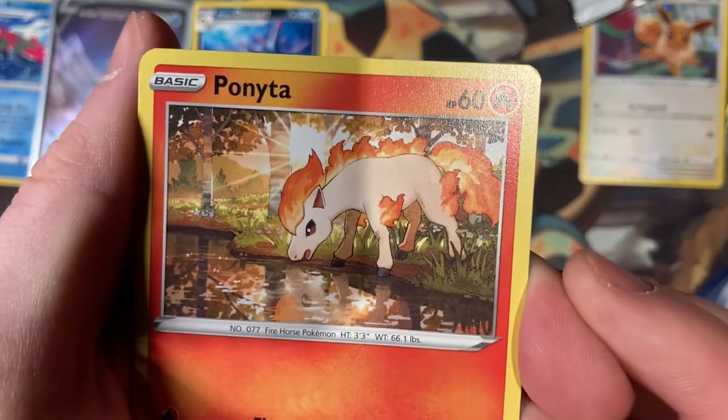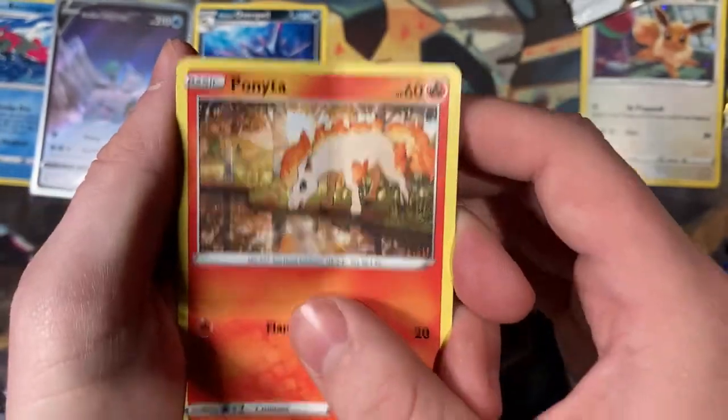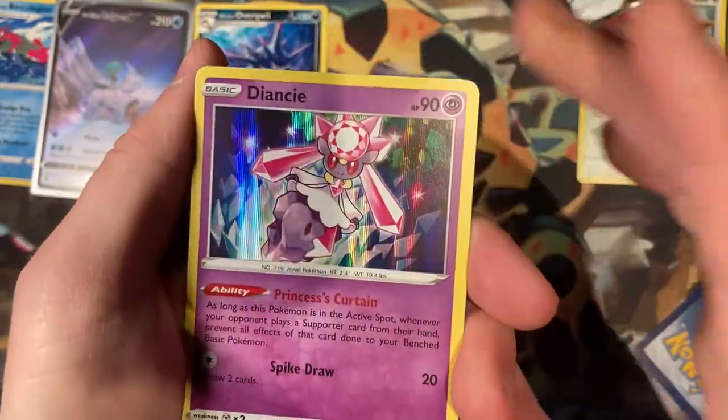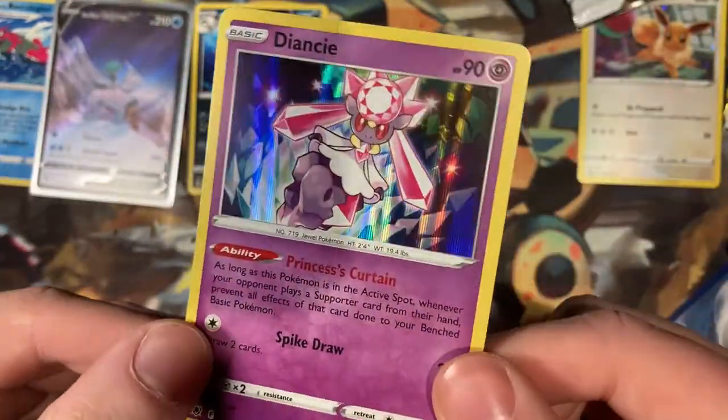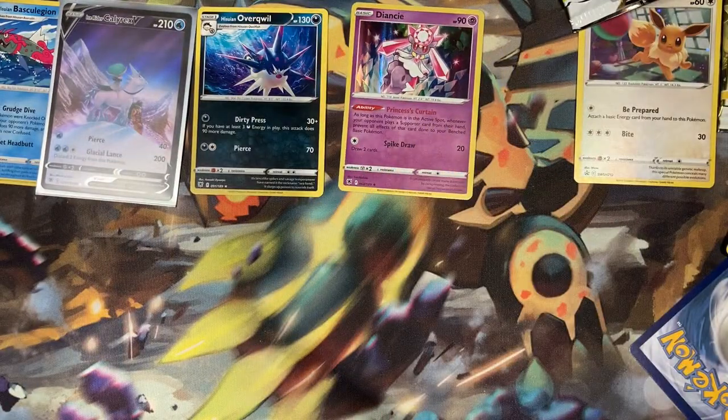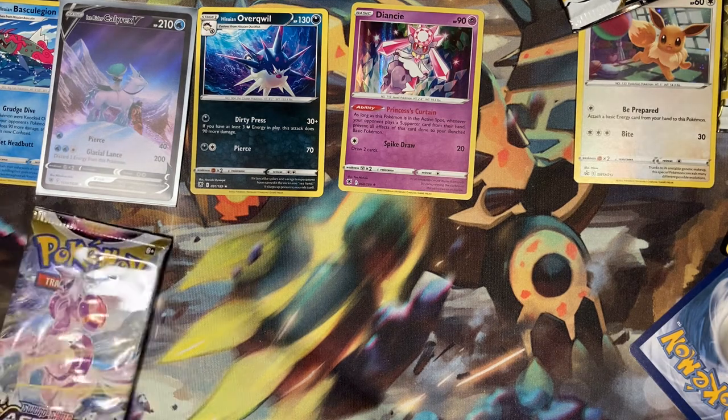Oh, that is beautiful. The reverse slot is my boy Hisuian Avalugg, and on the end is a Holographic Diancie. We said can we end on a holo, and we have technically ended on a holo. But I have a bunch of packs here ready to go — I have another Astral Radiance.